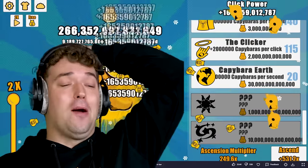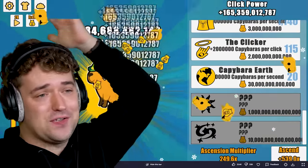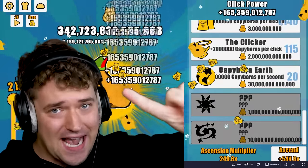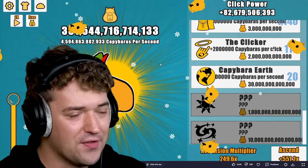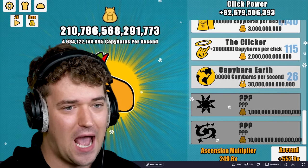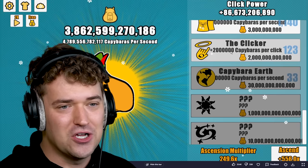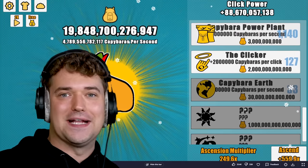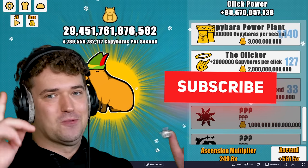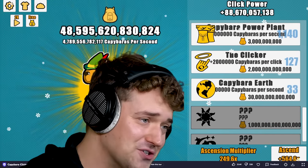Two hours later. All right, you know what, I'm gonna have to give up now, guys. I tried my best to get to the last place, but I've rebirthed so many times now and I'm going insane. We did take over the capybara world, though — look at this. I don't even know what number this is, bro. I've even got capybara earth — 33 of those, 125 the clickers, and 1,140 of the power plants. Check out this video and subscribe if you're new. I'm done with capybaras for the day. Just kidding — I love you guys, you look cute, I love you guys.